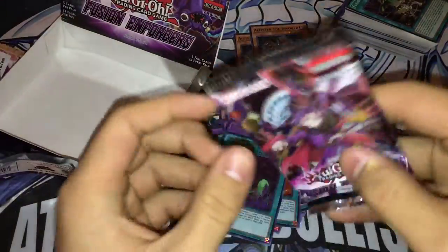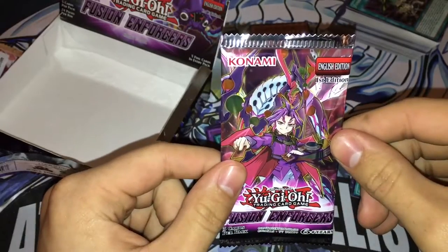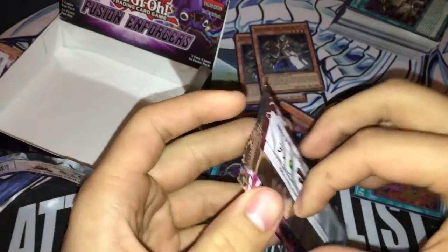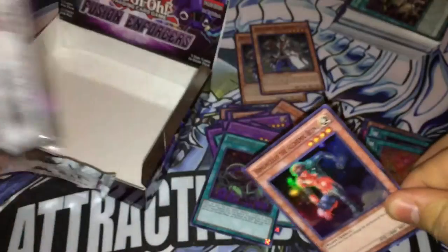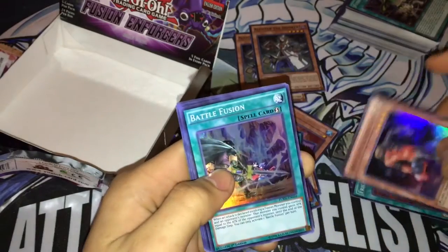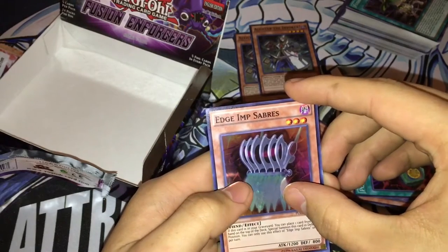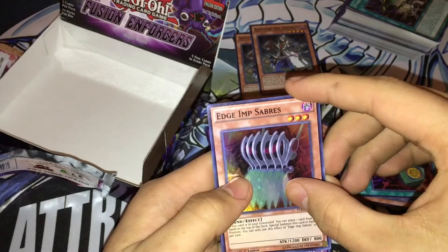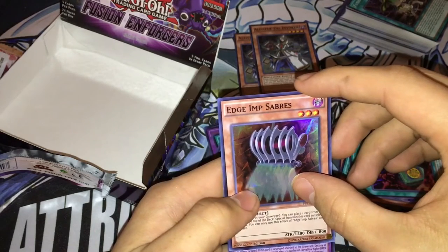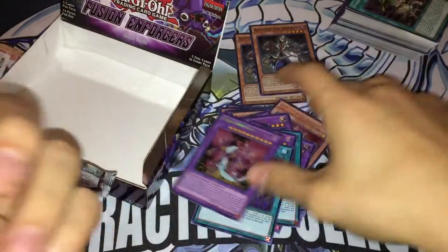This is the last pack, guys, and I'm praying for at least one more Meltdown — the fusion spell — or probably any Invoked card, but mainly that fusion spell. Let's see what we can get. Polymerization, Agent Sabres — oh it's a fusion, guys, but it's not our spell. And look at it — Greedy Venom Fusion Dragon. This card must love me, I have three of it now.